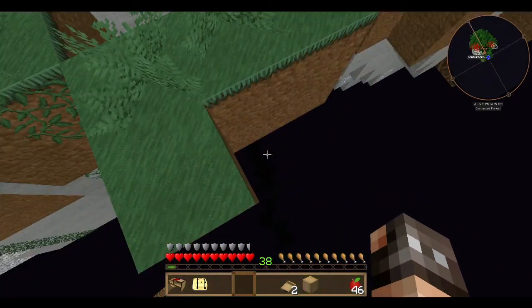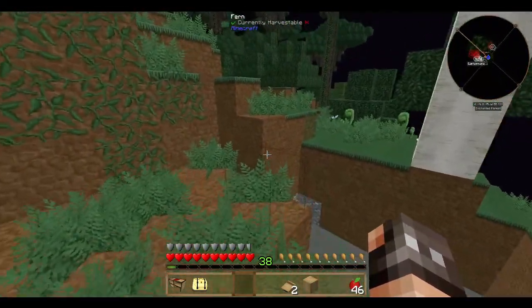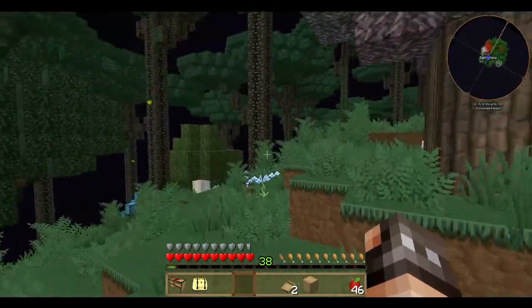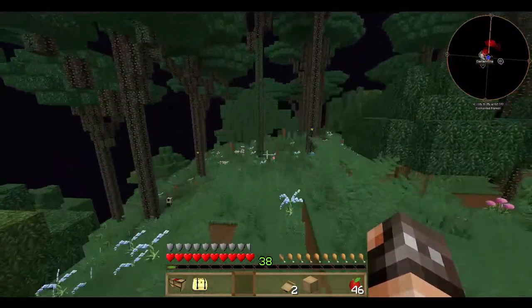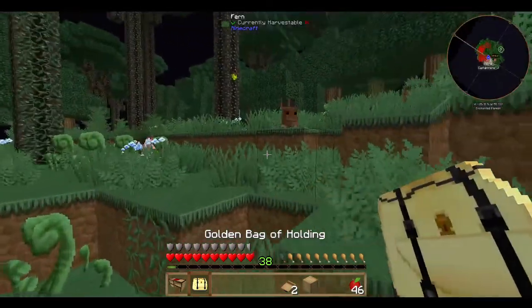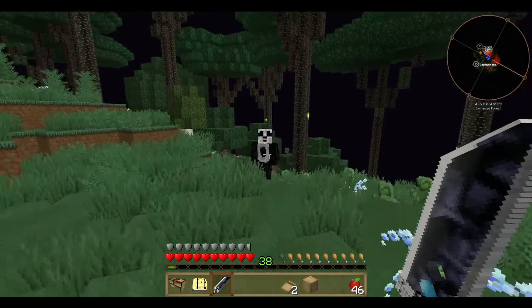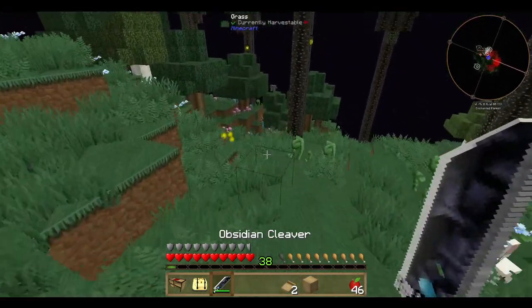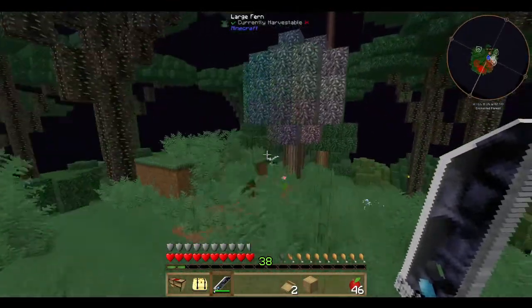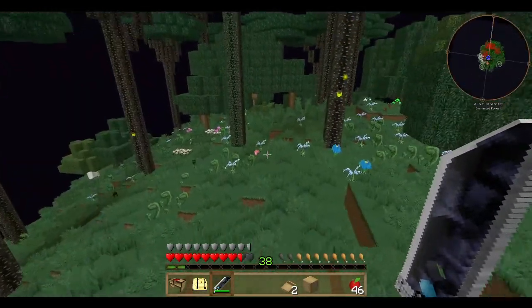If you fall into that, it will take you back to the world spawn location on the map. Now that means it's not going to take you to your bed, not to anything you've created. It will simply take you home. And that home could be — oh, is that an enemy? That is an enemy. I'm going to run away because I've got nothing to fight him with. Yeah, so that will take you home — back to your home world. It's not the end of the world if that happens. It's quite useful — it means that if you forget the linking book, you've got a way back.